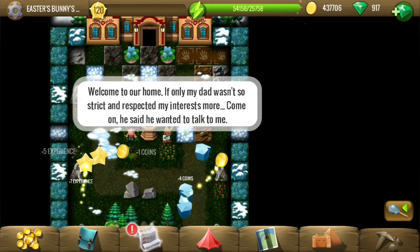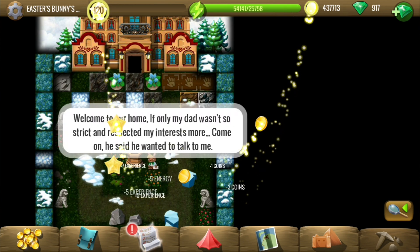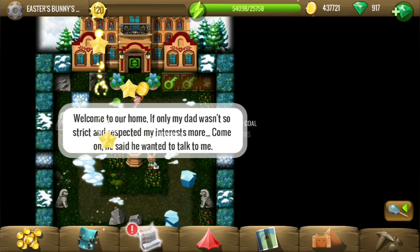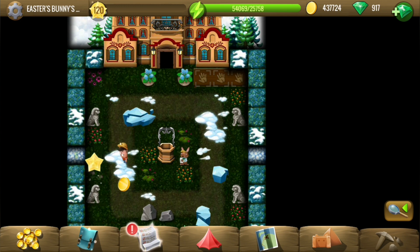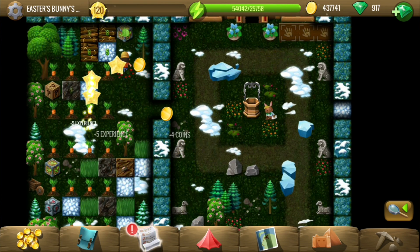Now let us continue with the quest. We need to help the bunny — we should be going into the home, but there are a few tiles on the left and right, so I will just take them off first and then continue.